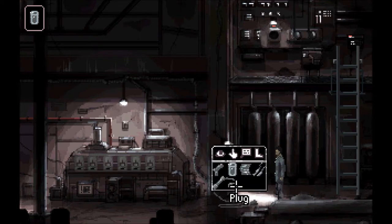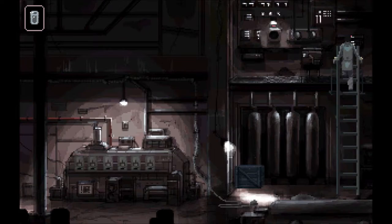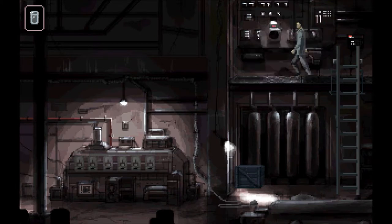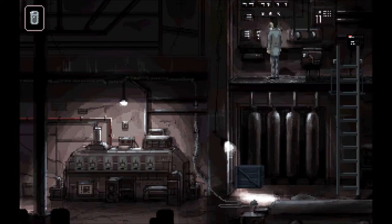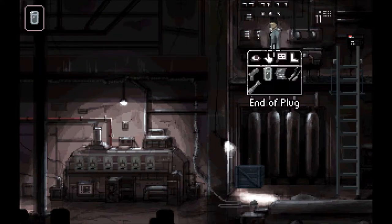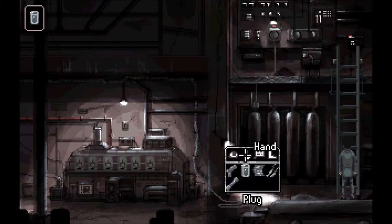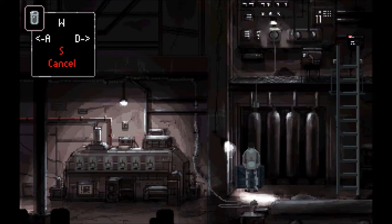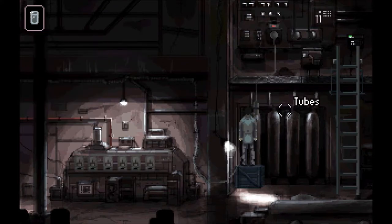Okay, I took it back apart. Any loose wires around here? Maybe it'll be easier to plug it into this here and drop it down. End of plug — it's connected into the top conduit. Oh, I was doing it in reverse. On the box first — get on the box first. Use plug on end of plug. Got it. Sweet.